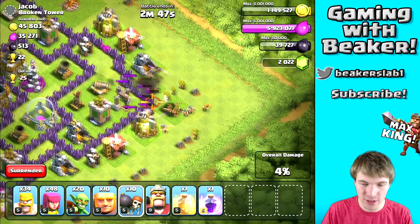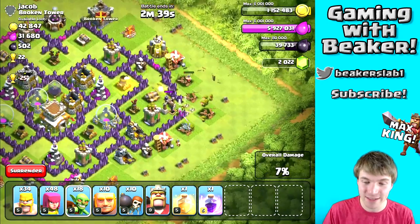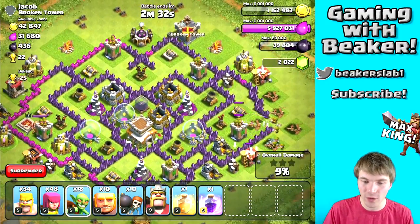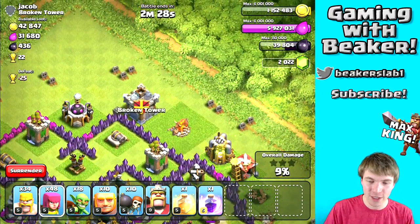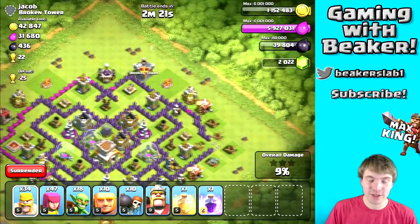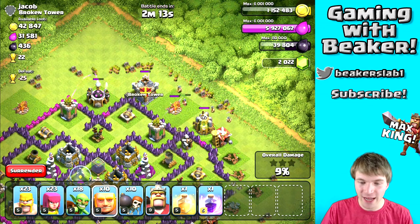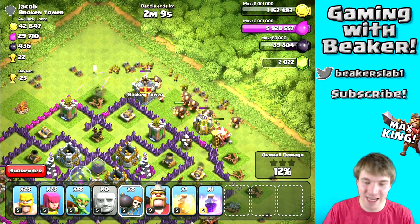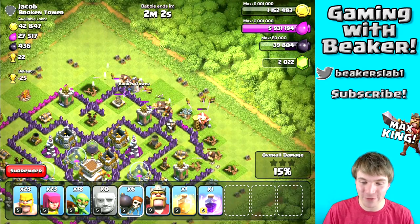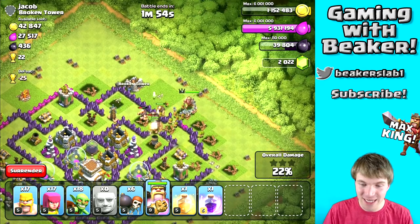We're gonna take out the dark elixir drill on the right side. I'm going to get into that wall so I can throw down a few goblins — goblins take out dark elixir drills so fast. I've got to get into the core; I'd actually like to get the Town Hall as well for a few extra trophies. Trying to get up to Gold 1 or even Crystal League for the achievement gems. We're clearing outside buildings and dropping Giants spread out in case of spring traps. Inside the base there looks to be some bombs, but we're on our way to the core.